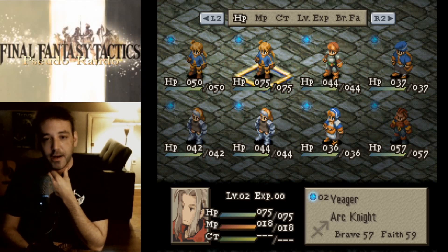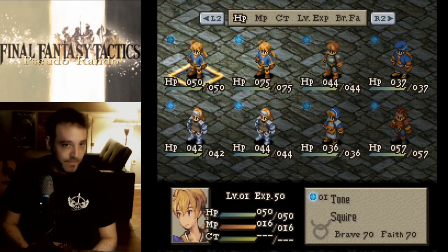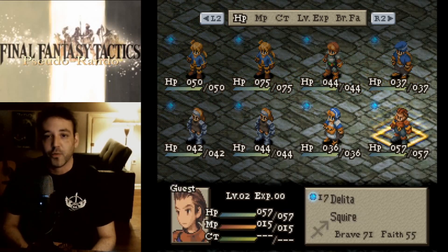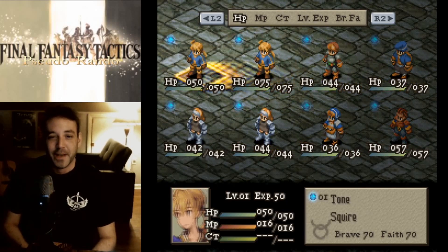All of the sprites work correctly when you're in battle, even though on the formation screen it's going to look like there's a lot of Ramzas and a lot of weird things — like bald Tata can pop up, you know.